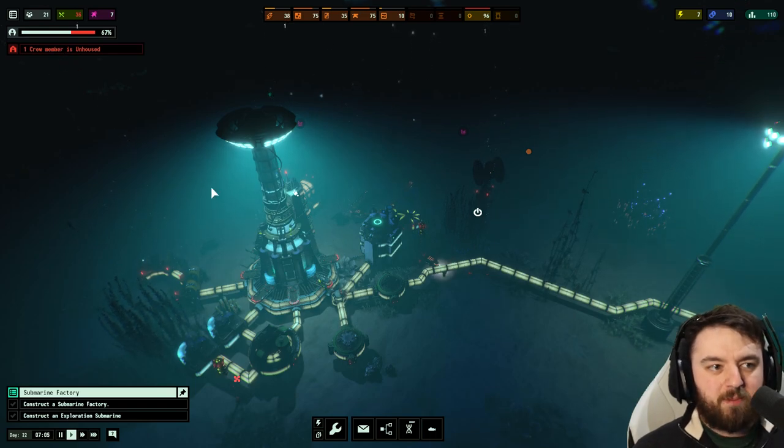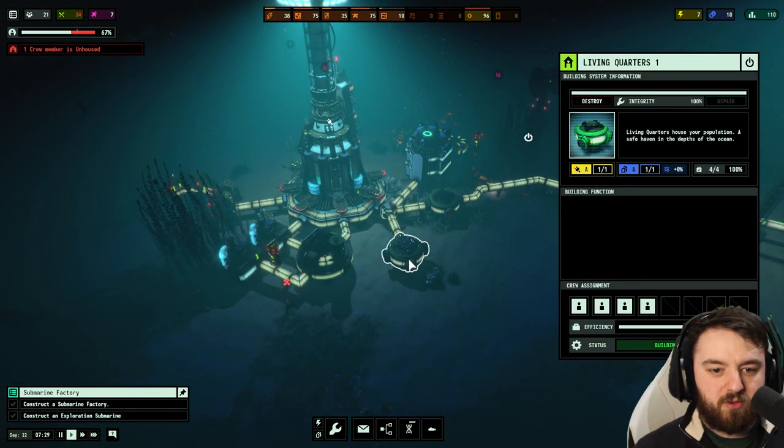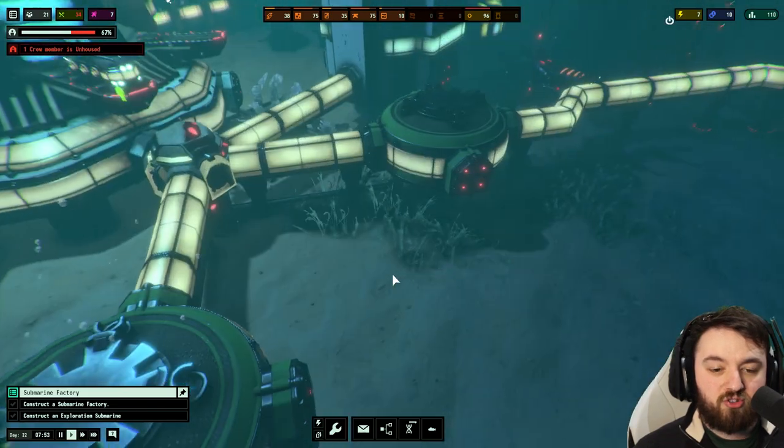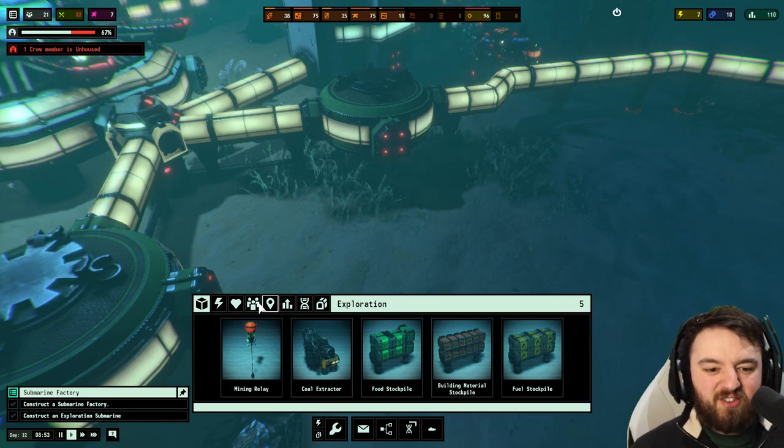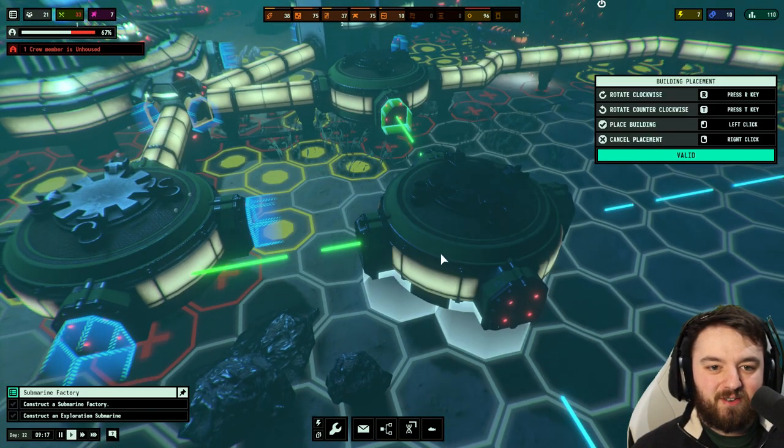A crew member is unhoused — so we'll need one more living quarters. It uses one oxygen and one power. I have a perfect place for you — that's going to look nice, right here.